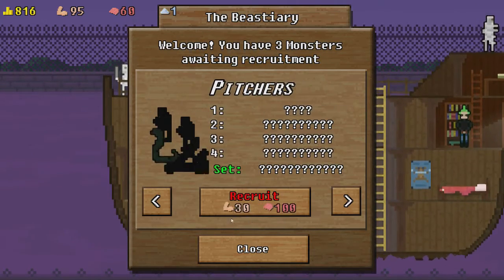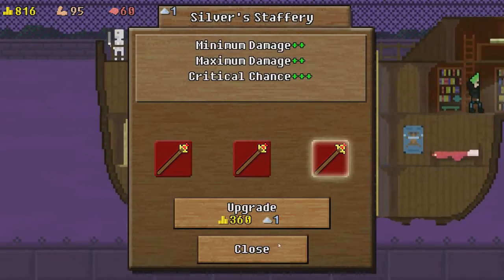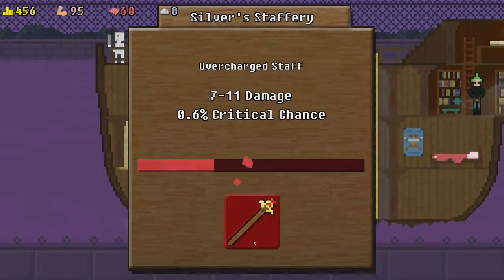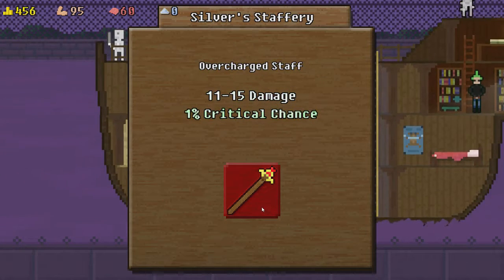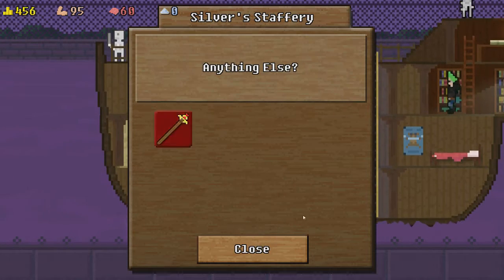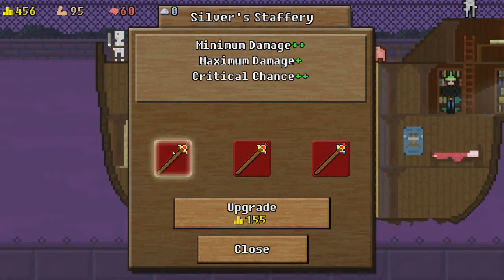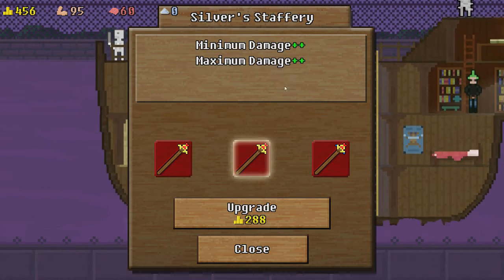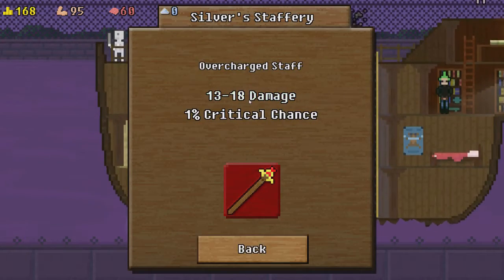I don't think we've got enough to recruit anyone else. But we're going to upgrade our weapons. That's much stronger. We can't do any more without more silver. Let's do another one — that increases minimum by 2, maximum by 1, critical by 2. Let's do both of them by 2 — so 11 to 15, now 13 to 18. Nice.